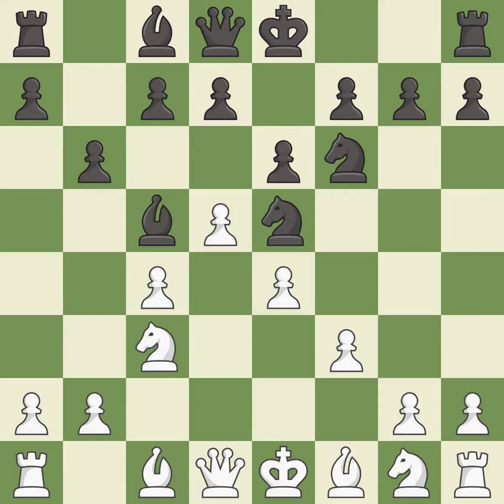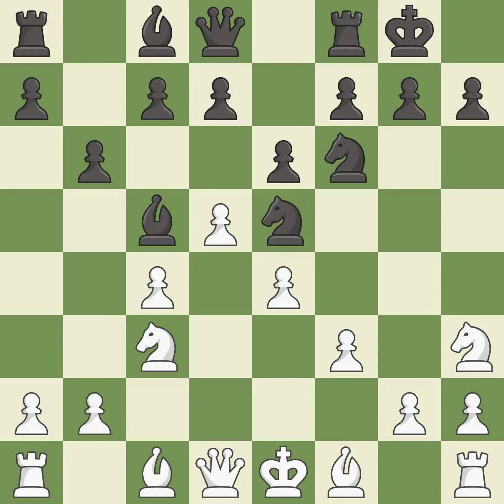This develops a bishop off its starting square, getting it into the action. This prevents the opponent from being able to kick a knight — it is excellent. This activates a knight by developing it off of its starting square. This threatens to kick a knight — it is good. Castling gets the king to a safer square out of the center of the board while also developing a rook. Castling kingside tends to be safer because the king is further from the center — it is best. This develops a bishop off its starting square, getting it into the action — it is best.